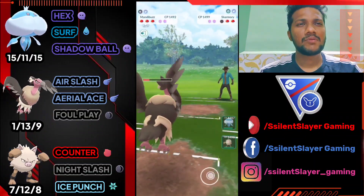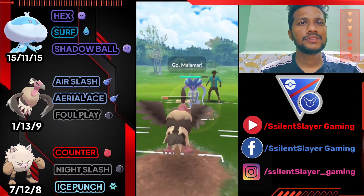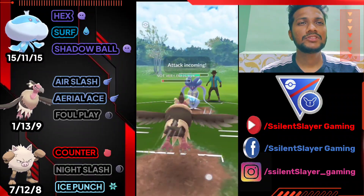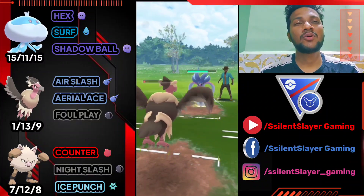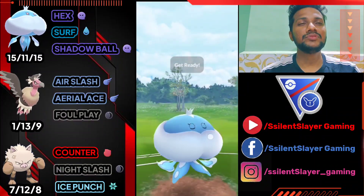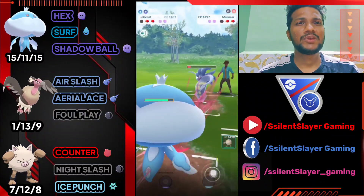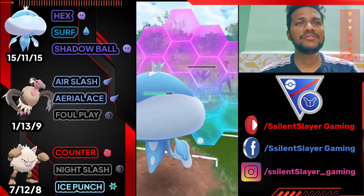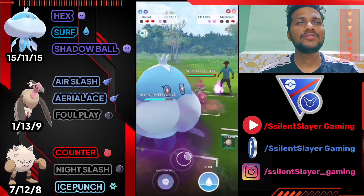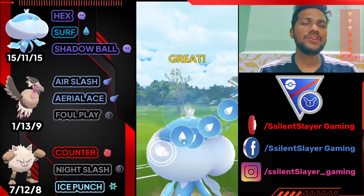Let's see what he brings next — Malamar or something else. He just brings it in. I'm not going to shield, saving shields for later. We just survived — that's good. Drain all the energy on Mandibuzz. Let's bring out Jellicent and go directly for Shadow Ball. Big damage! I'm definitely going to shield this. Let's see his third Pokémon — he's got Medicham in the back. Another GG for us, easy win!